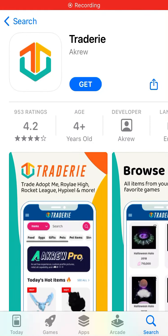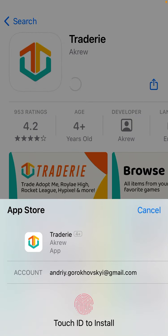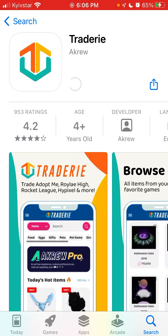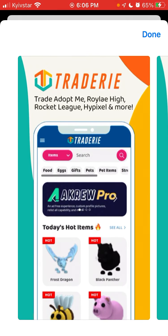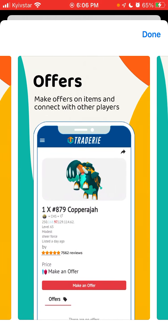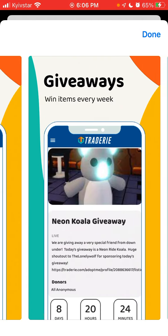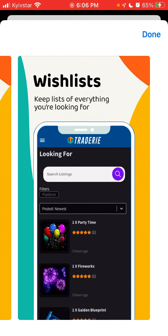Here's an interesting app called Tradery. Let's install it and see how it works. It sometimes enters the top charts in the social networking category in the US — right now it's around the number 215 app in the US App Store. On it, you can trade Adopt Me, Royal High, Rocket League, Hypixel, and more. You can browse items from your favorite games, make offers, connect with other players, and enjoy giveaways and notifications.